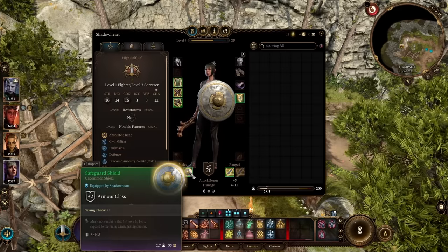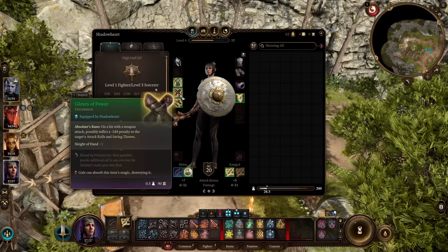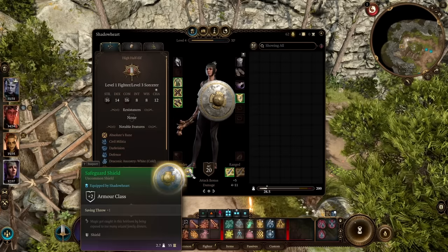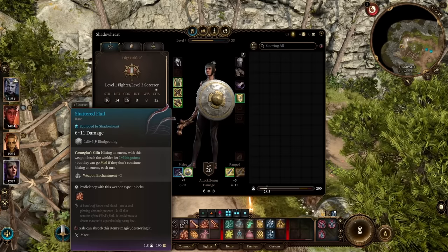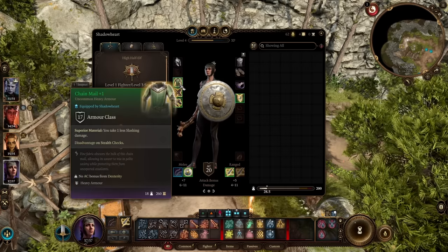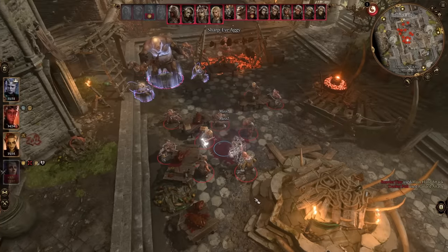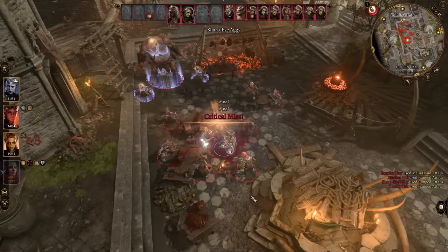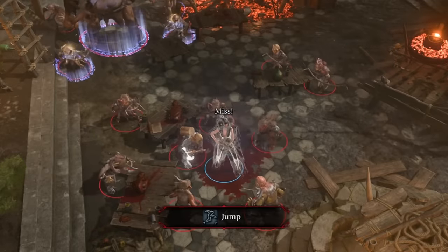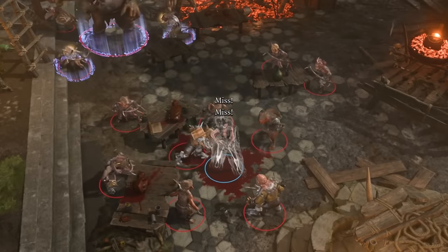Now let's talk about the items you want for this build. Once you hit level 4, you want to grab the Chainmail +1, which has an armor class of 17 and is heavy armor. You also want any shield — I'm using the Safeguard Shield, which gives me +1 to saving throws — giving you an additional 2 armor class and putting you at 20 AC. Another weapon I highly suggest getting is the Shattered Flail, which allows you to heal when you hit something. So on the off chance that you do get hit, which is going to be hardly ever, you can just heal that right back and you're basically immortal.